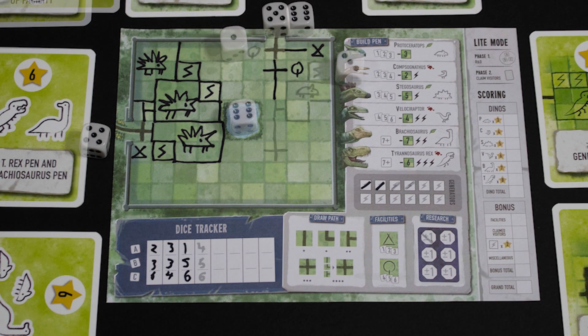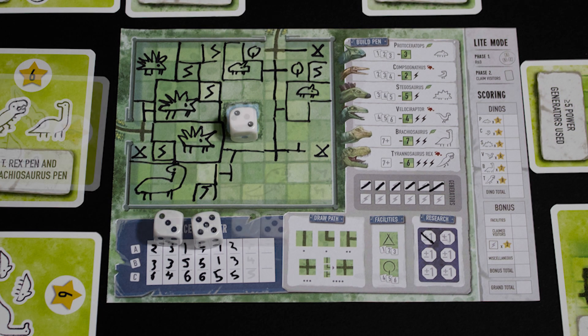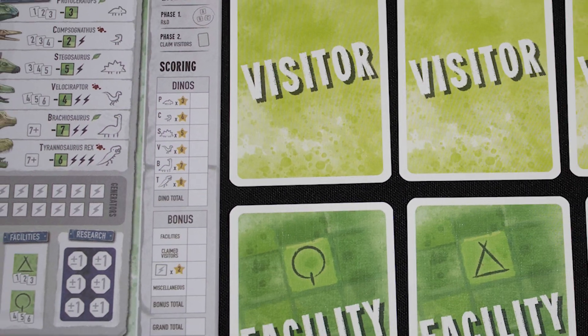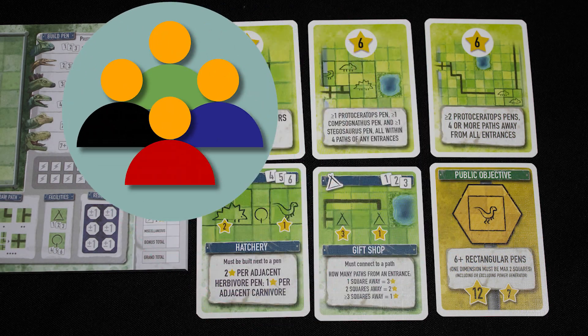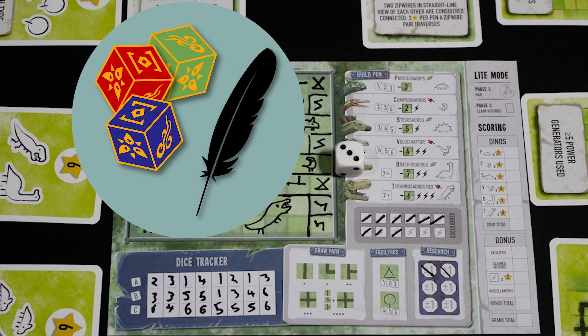You can design the park from the ground up. Will you wow your visitors with your amazing exhibits, or will your guests simply be snack food for the dinos? You win if you have the most points at the end of eight turns. Points come from many sources including what dinosaurs are in your park, visitor cards, facilities, and the optional public objectives. It's competitive — everyone is trying to build the best dinosaur theme park. Roll and write: each turn someone rolls dice and then everyone writes stuff on their play sheet.